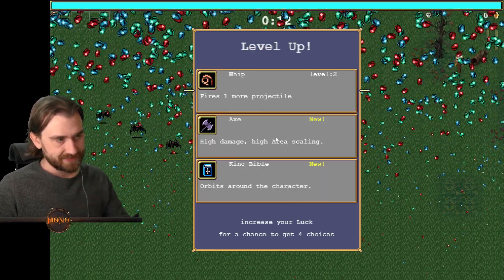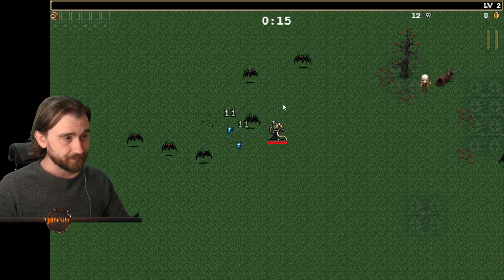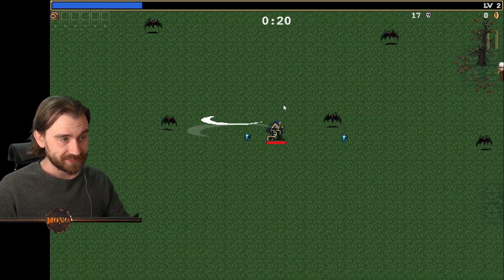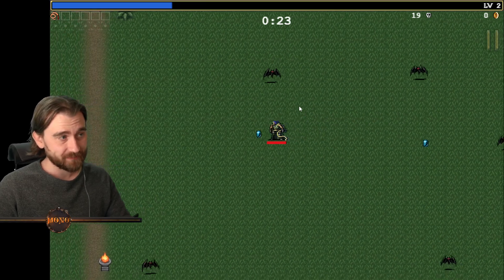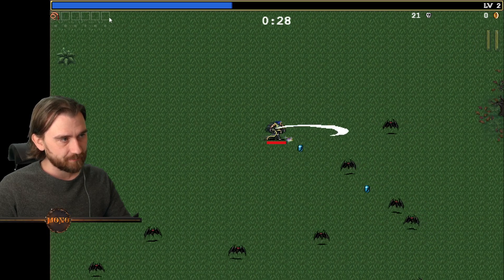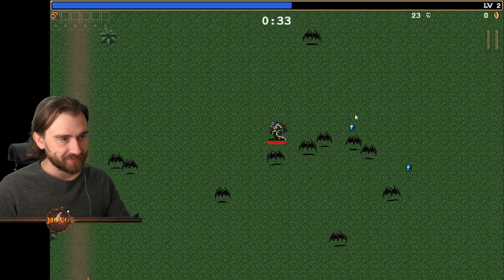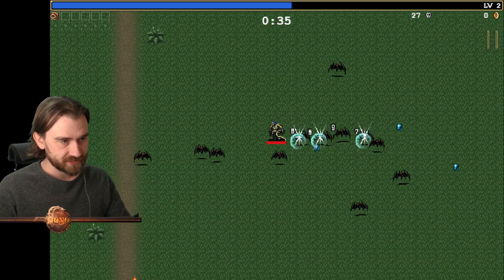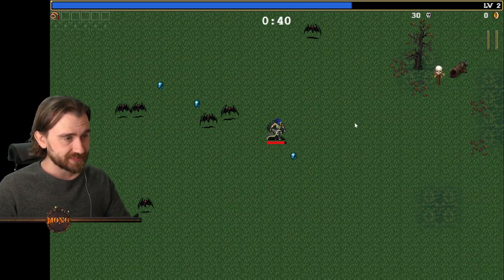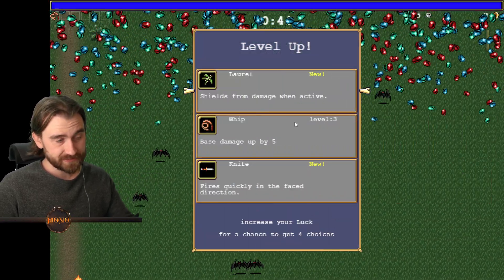King Bible, or axe, or whip — I think we just go with the Firemmore projectile. As you can see, with this whip I can only move my character, I can't direct my attacks. The attacks, depending on the attack, just have their own attack pattern. You can see the weapons up here, you can get more weapons, and this is the max amount of weapons you can have at the same time. You can also upgrade your weapons, of course.